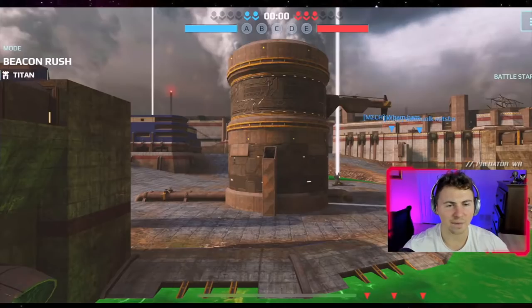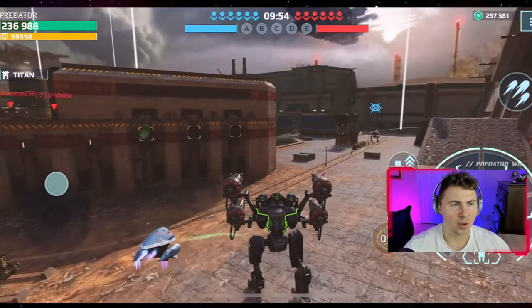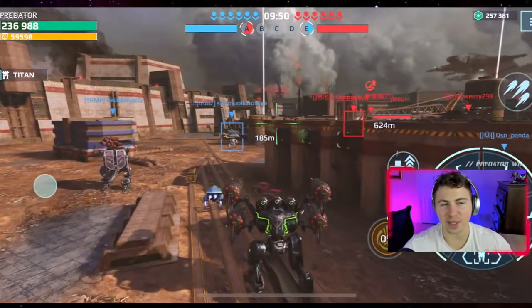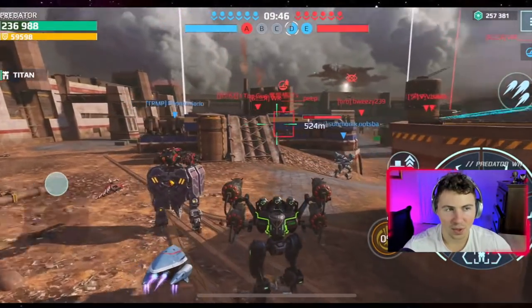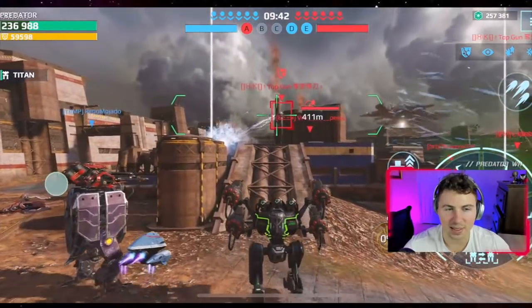We have landed here on Factory. Let's drop this thing right away. There's a bit of lag, but there we go. I've always said this — I don't know why for Aegis Shield it says 59,598. Why the 598? Let's make it 60,000.